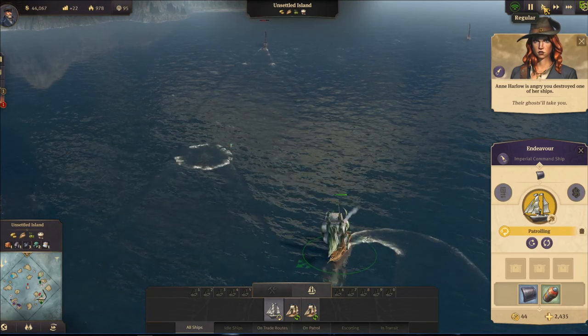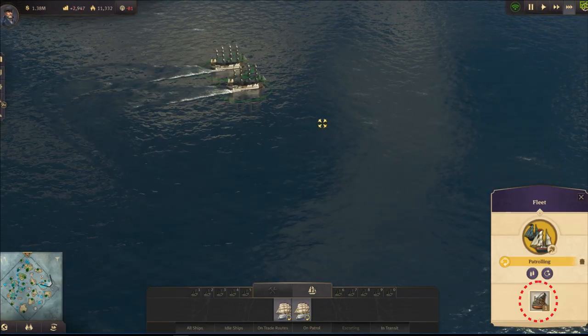You can choose whatever stance you like, but for me the best is active defense, because those ships will not go too far away from your patrol route. You can also take all out attack if you want to make sure to get some kills.